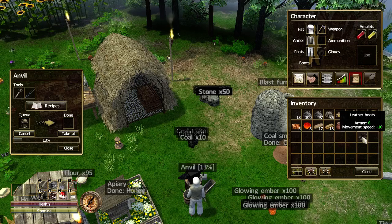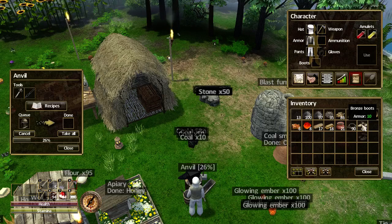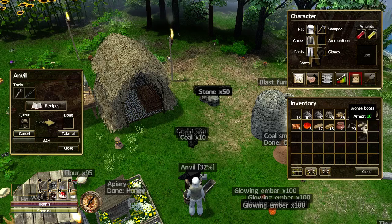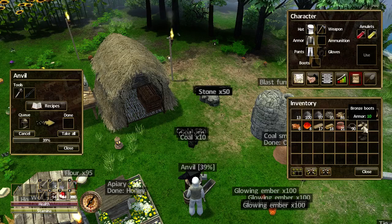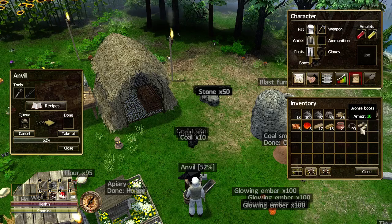Currently we've got 6 armor from the leather boots and 10 movement speed, and I do like extra movement speed, so that is very good. The bronze boots just give us 10 armor. So for 4 extra armor, is it worth it? Well, when the creatures get to being more difficult — when we head for the third shard — I will try them.